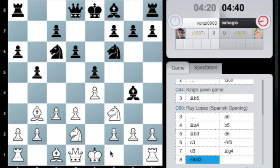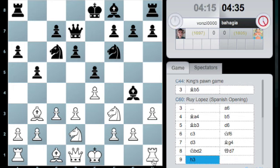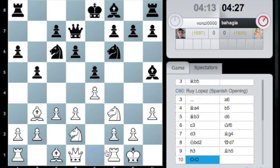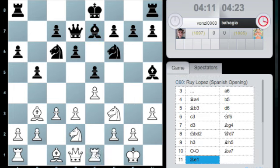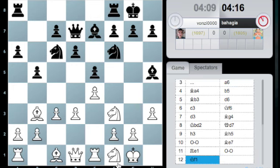Bishop there and knight there — plan is h3, castles, rook to e1, then h3 attacking the bishop. Bishop goes back, castles, rook e1, knight f1 — oops — to g3, attacking the bishop. Simple plan. Maybe I'll throw in an a4 at some point. Knight f1 to g3 to attack the bishop.